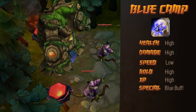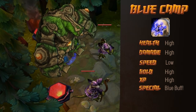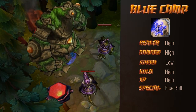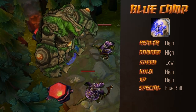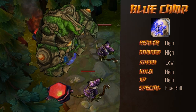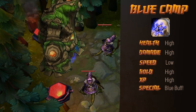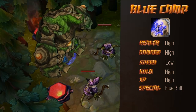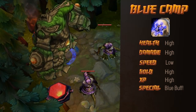The blue buff camp contains the ancient golem, who holds the buff, and two young lizards who toss tiny little fireballs at you. They're pretty pitiful, but actually quite important — we'll talk about why later. The blue buff itself grants mana and energy regeneration as well as cooldown reduction. At level one, the entire camp will give you enough XP to reach level two. The golem hits quite hard, so be careful.